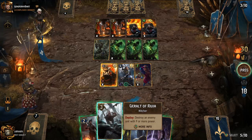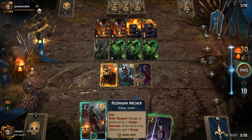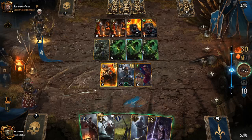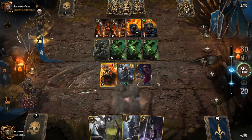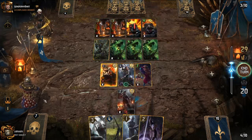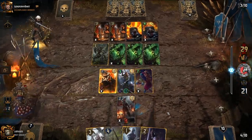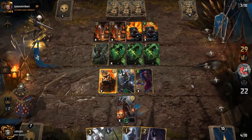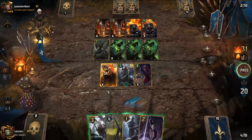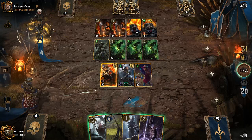We need to get rid of the Pyrotechnician because if we Geralt Yerden the row now, it would boost it back up to 4. We use Geralt of Rivia to destroy one specific target. The Reinforced Trebuchet will deal damage to the range row. We want to protect Egmond as well — not playing him behind Donomir Troy does mean he could take damage. We use Geralt Yerden and Redanian Archer to line up our strategy.